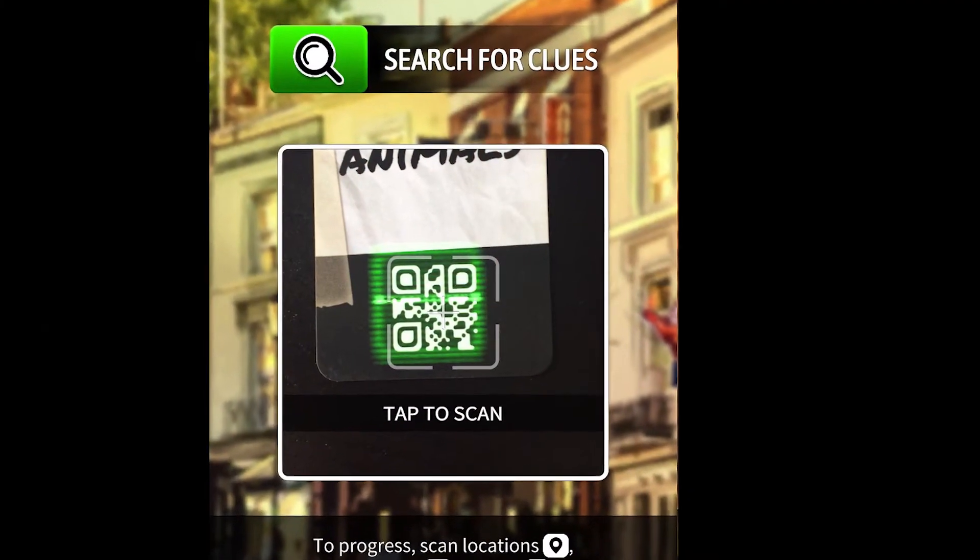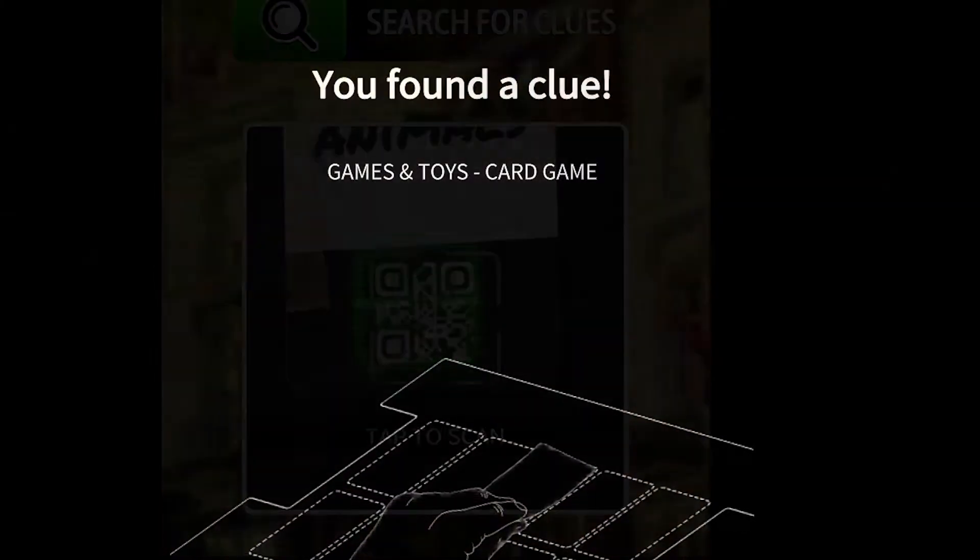You might also find a purse, a book, or a toy of some sort. You describe these things and the other players have to find the matching cards. Everything has QR codes on them, so as you scan and find evidence, you can revisit potential suspects and say 'we found this,' and then they'll give you new answers and new information.